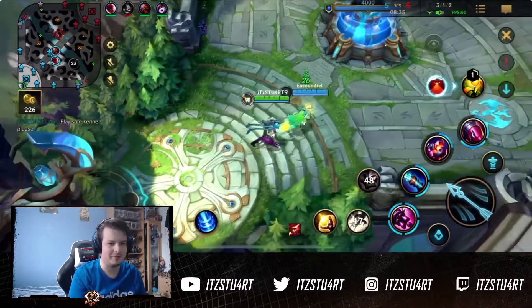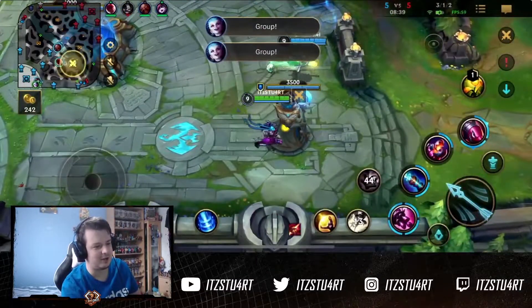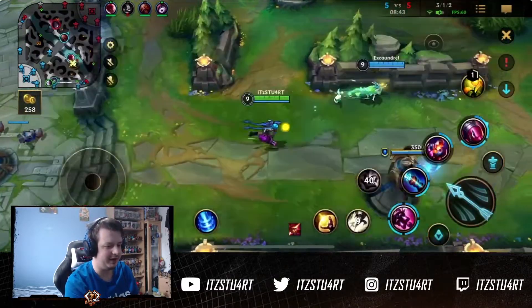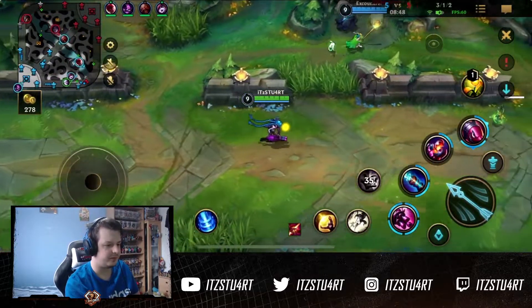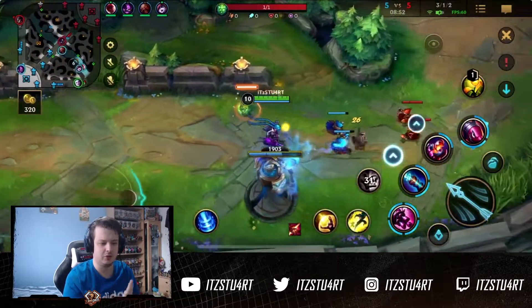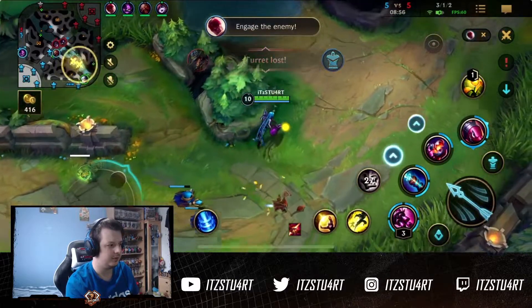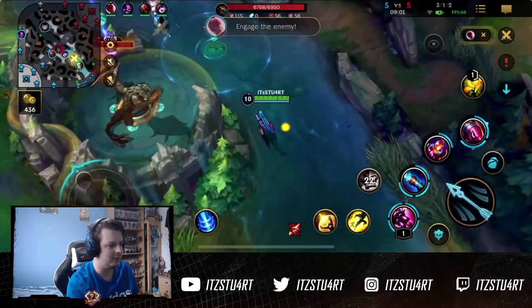Obviously I tell Kennen to play a little bit safe — I think she's struggling a little bit against the Akali, which is kind of expected. Kennen struggles quite a bit against Akali, especially when Akali reaches level 5, because Akali can just jump in and do lots of damage. So we lose the top lane tower from Kennen dying, which is not obviously a bad thing at that point.